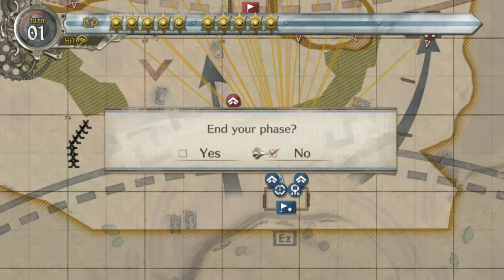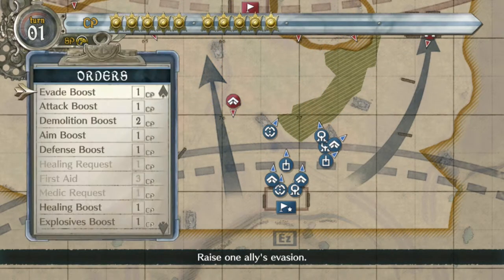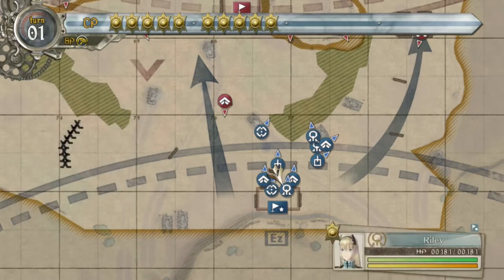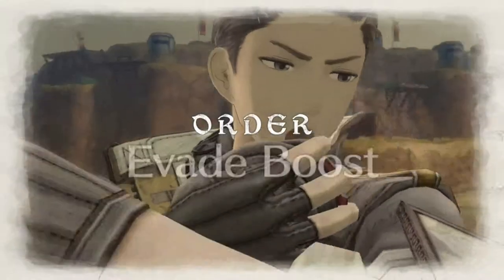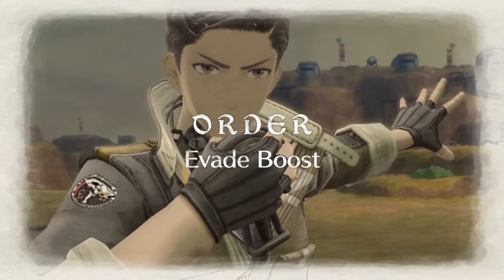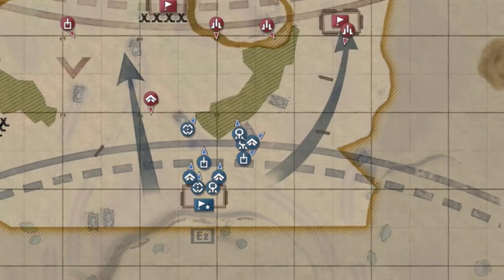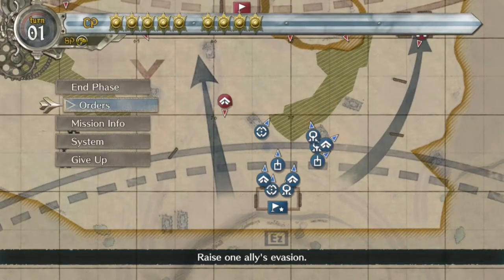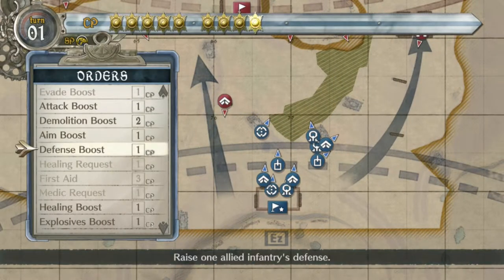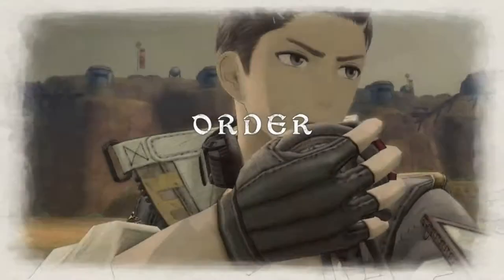Sorry guys, hit the wrong buttons — orders. So evade boost. Throw the hands to the side so people know I am serious. Then we're gonna give another order: defense boost — give it to Raz.